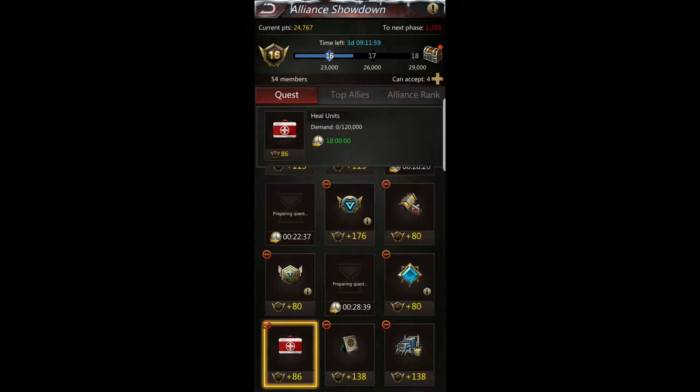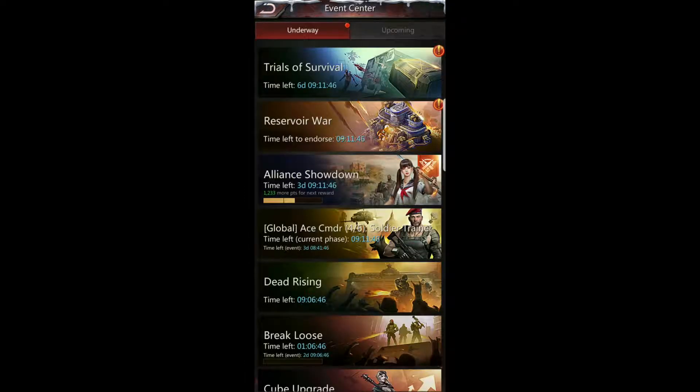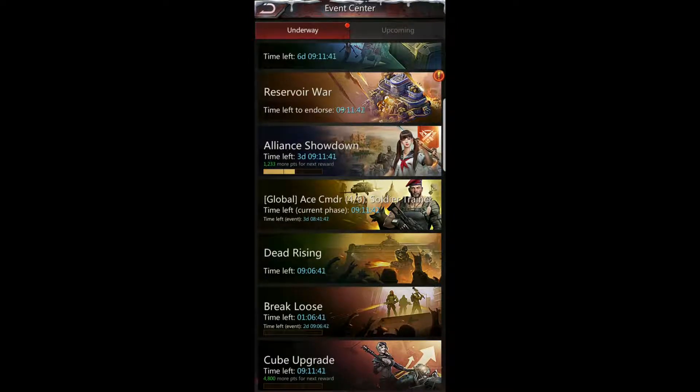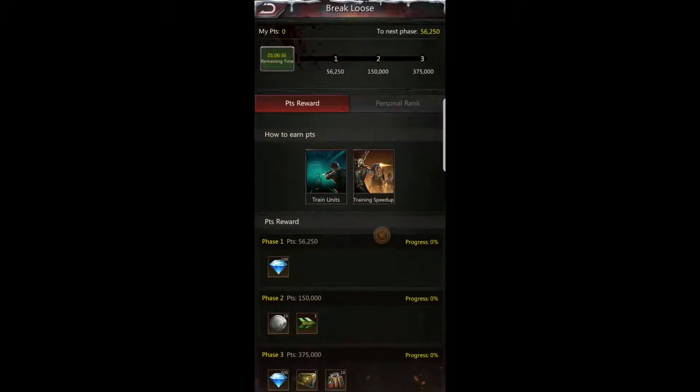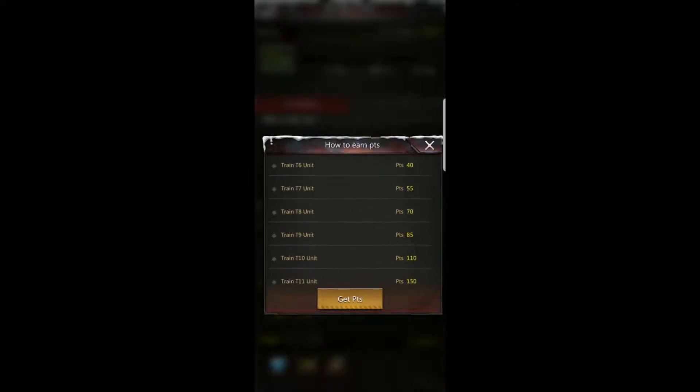Training Day again — Troop Might Up is a great quest, I highly recommend it. And the best part is we're going to triple up our rewards. Break Loose comes out during the middle of Global Ace Commander — it started last night and I only have an hour left. Break Loose rewards points for using speed ups to train units and for training units, and the point value is the exact same as for Global Ace Commander.